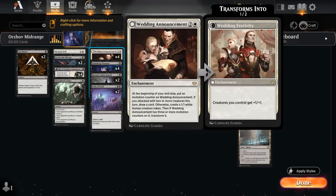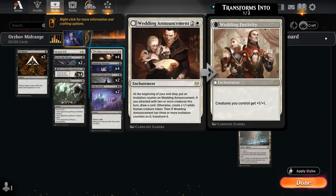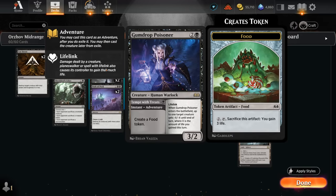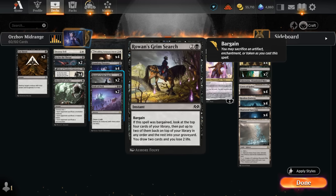At 3 mana, of course, the full set of Wedding Announcements, still one of the best cards in Standard, pumping out tokens that can draw us more cards and eventually giving the team a +1/+1. Then we've got two copies of Rowan's Grim Surge, which is pretty good for a black card draw effect. We don't get the same card draw that a blue control deck would get, but Grim Surge can easily sacrifice a food token from Poisoner or maybe a 1/1 token from Wedding Announcement after it's chump blocked, letting us dig pretty deep to find more answers or threats.